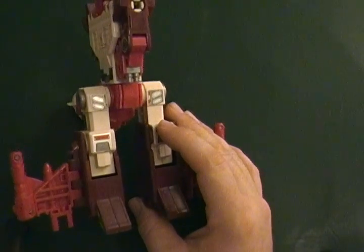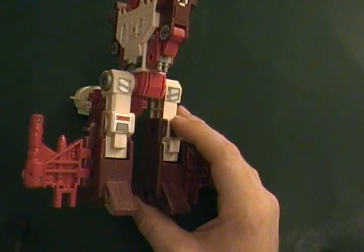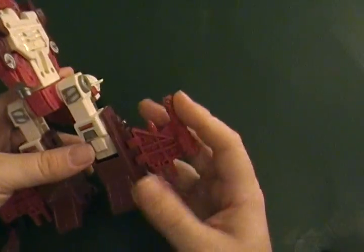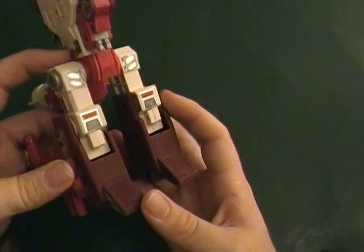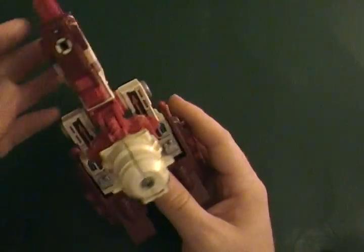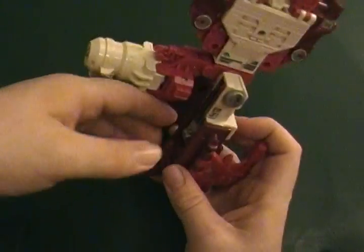In 1987, in mid-production run, they ceased the rub symbols. So 1988 figures on up did not have them, as far as I know. Take the wings, rotate them back 45 degrees, either way. This is the front — I can't stress that enough. There are some people who will transform them the wrong way and make this the front, which would result in the notorious, unfortunate, non-child-friendly rude mode that this figure is also infamous and famous for.